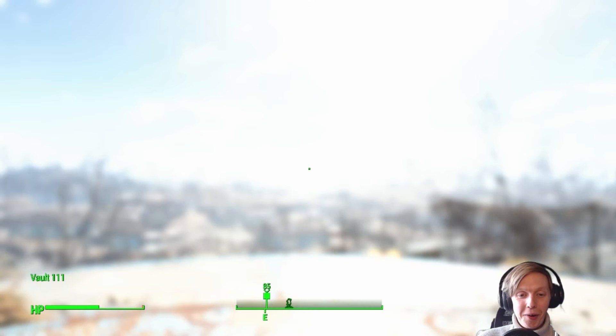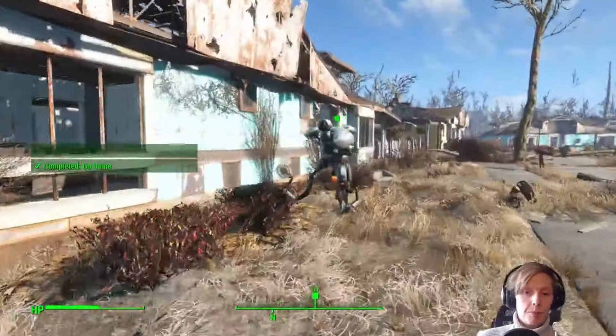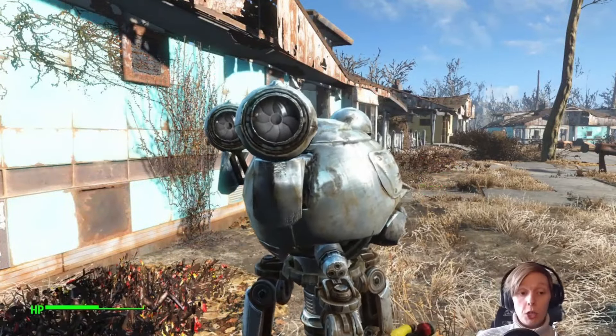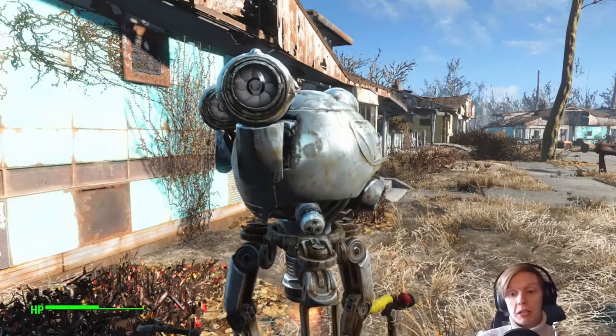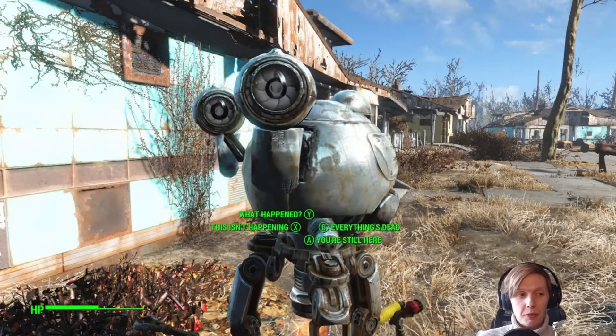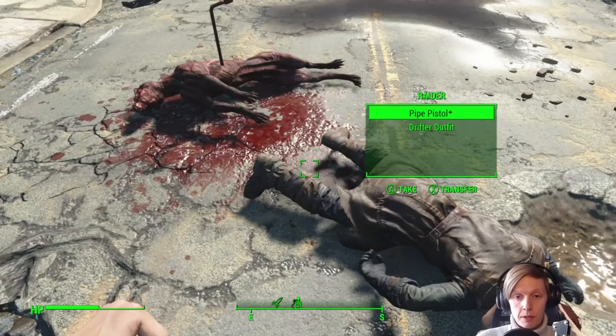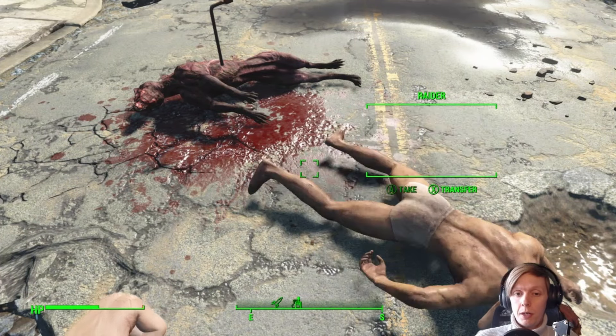Emerging from the darkness of the underground bunker into the wonderful post-apocalyptic downtown Boston — or suburbia Boston, I'm not sure — either way let's get on with the run. Now that we're free and into the commonwealth we immediately head home and find our robot butler Codsworth still tending to the garden. After Codsworth eliminates all the threats in Sanctuary we find our first pipe weapon on the drifter corpse right outside of town, so now the run can really begin.